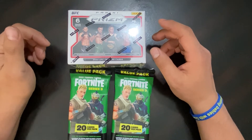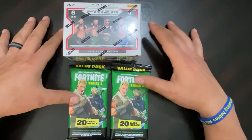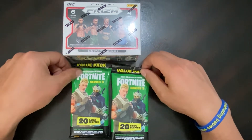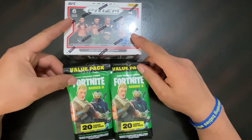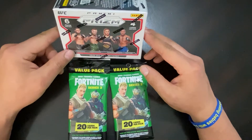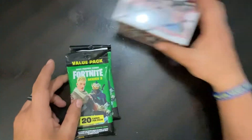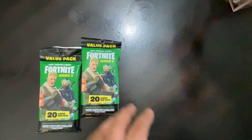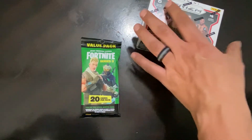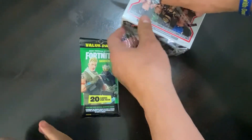Hey, what's up everybody, welcome back to the Card Trio. We've got a quick fun rip — some Panini Prism, and Ian picked up some Fortnite value packs at Walmart. We have an open-ended format on channel so Ian's gonna rip the Fortnite today and I'm gonna rip this Panini Prism blaster. We're trying out a new setup — let us know if y'all like it. We kept shaking the other tripod so we decided to change it up.